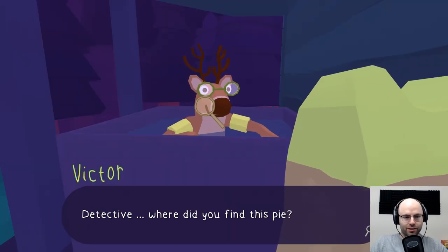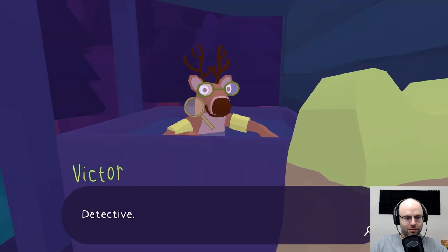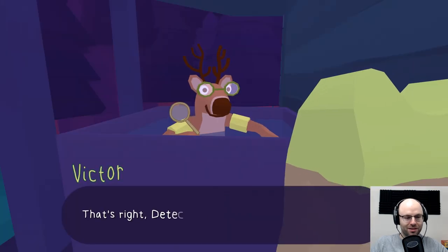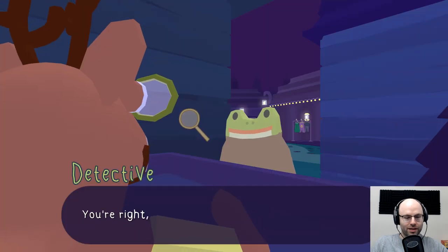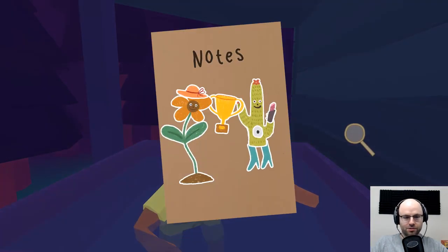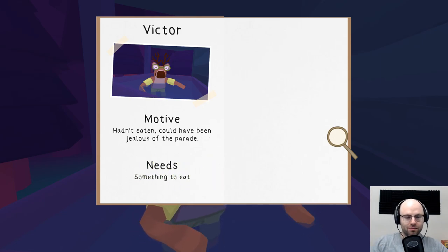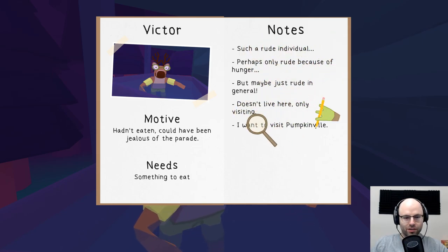Hello Victor, I have a pie for you. Where did you find this pie? I found it on the ground. Detective, I do not want to eat a ground pie. One mistake for giving you a dirty pie and another for giving you a pie that does not belong to you — I know this is one of Mandy's pies. If you just happened to find it on the ground, it cannot be yours to give away, so I cannot accept it. I will return the pie to Mandy. I apologize.